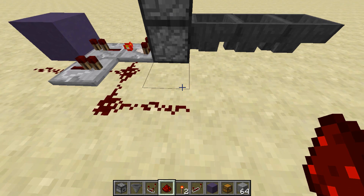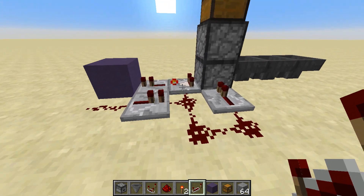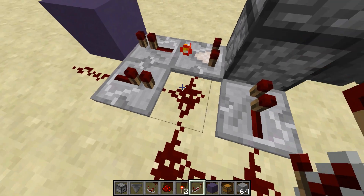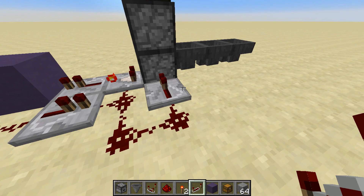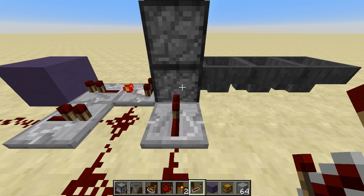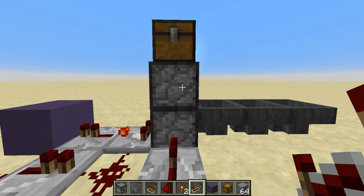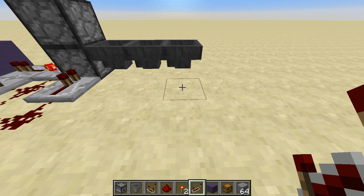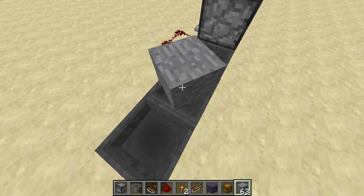Now we've got to get the comparator to remind the dropper that there's something in it so it can spit it out. We come off the side with one piece of redstone, another piece of redstone, then get a repeater and slap that straight into that bottom dropper. When a signal comes out through the comparator, it's going to send the signal around and also out to the side, shooting into that repeater and into that bottom dropper. The bottom dropper will then spit the item out, and it will also give enough power for the top dropper to spit it into the chest.